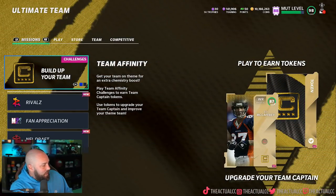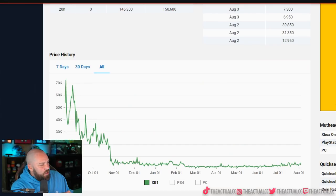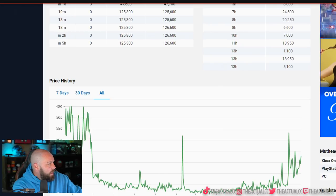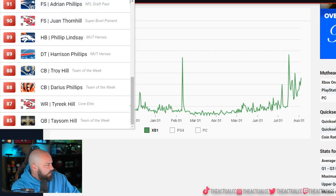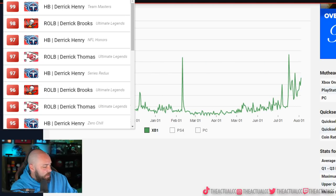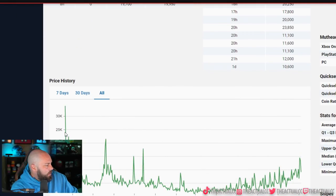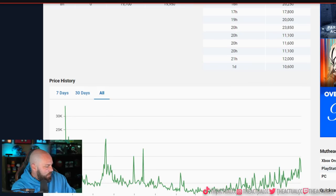Let's look at some information first. This is a chart from last year — a power up for Aaron Donald, a pretty good card at 76 overall. There are also other cards we could look for, like a Jalen Ramsey power up — look at these prices, 30 to 40k. What about a Tyreek Hill power up? And Derrick Henry — his power up early on had a pretty high price, ranging from 10 to 20k. That's pretty good.